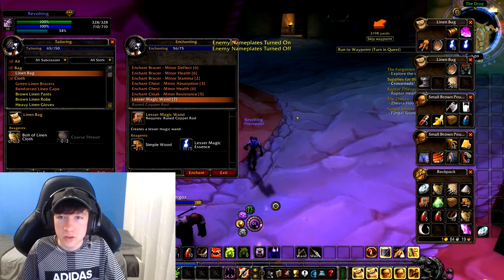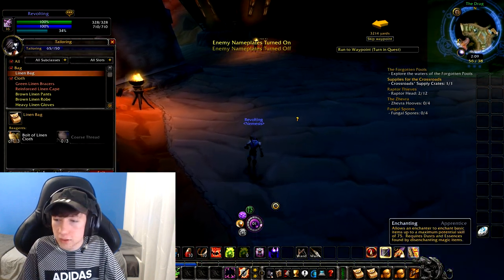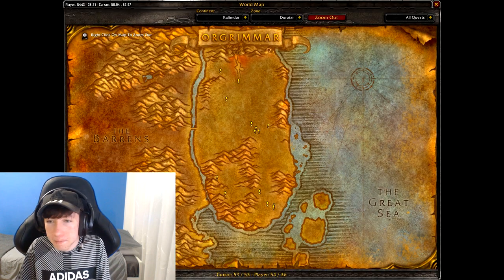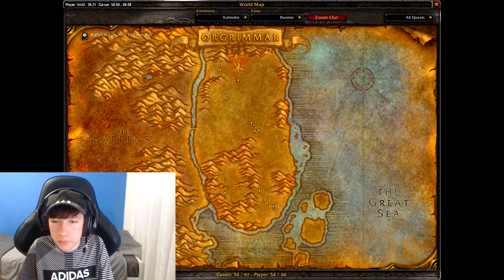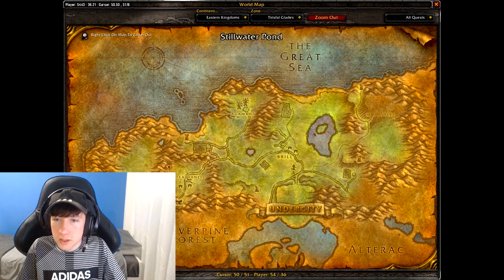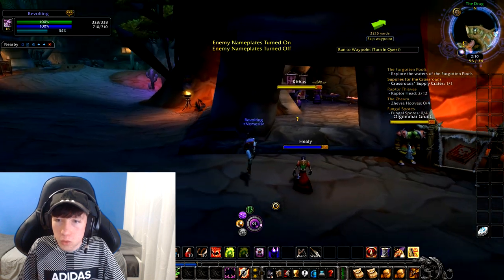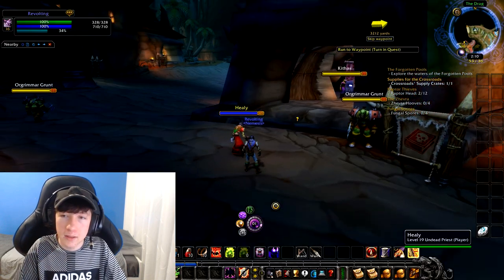So, how does this start? Once you level up, you're going to want to get both these professions as soon as possible. You can get both in the secondary leveling area — for example, in Durotar at Razor Hill, or as I was playing Undead, I got mine over in Brill. You'll find a profession trainer there, or you can come to the capital city, but I'd recommend getting it done in the secondary leveling area.